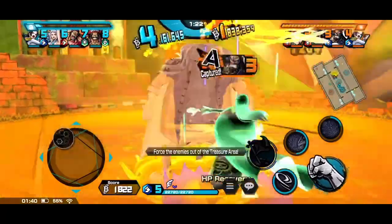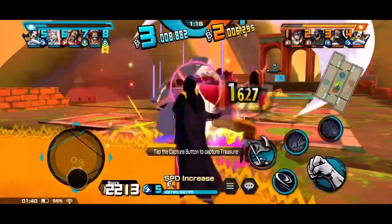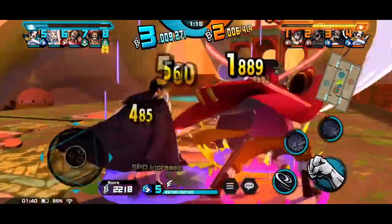It is also good if you can play the supporting role of applying entrance to let your heavy hitting attackers deal the damage, like how Roger makes short work of Blackbeard with Boa's support.